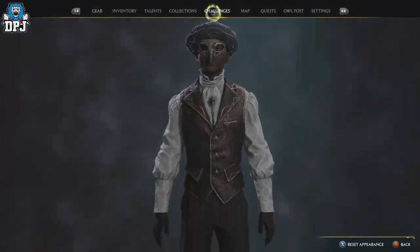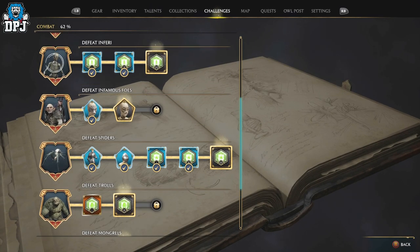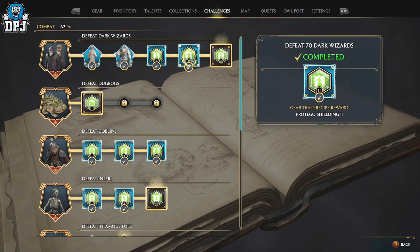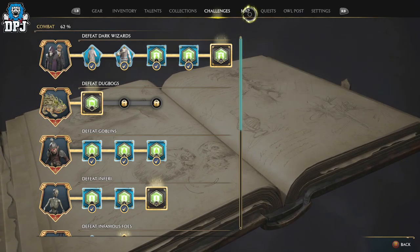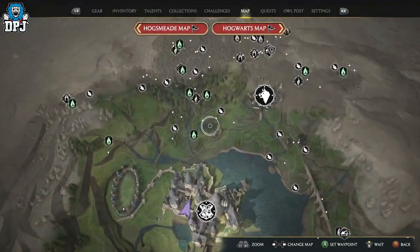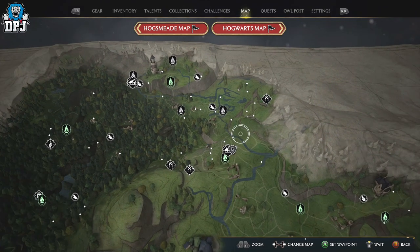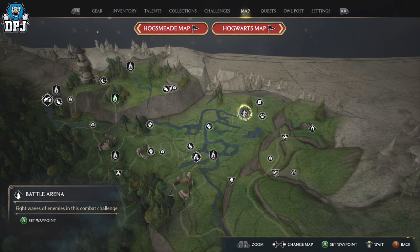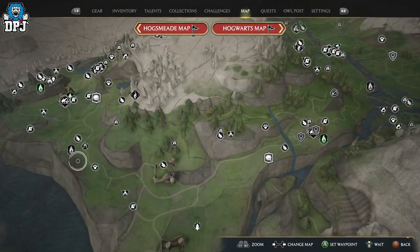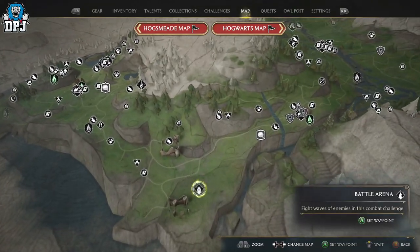If you want to complete challenges and unlock some amazing-looking cosmetics, the best way is through the battle arenas. The Dark Arts Battle Arena is exclusive to people who had the deluxe edition or purchased the Dark Arts Pack, but there are a couple of others on the map. I'll show them to you now — there's one up here on the map and another one down here, so those are the two battle arenas available.